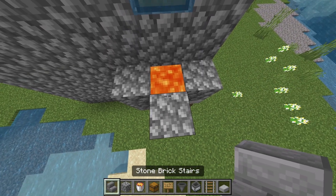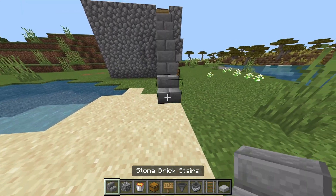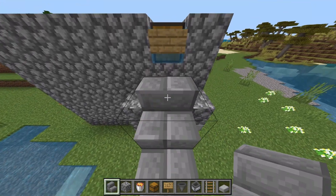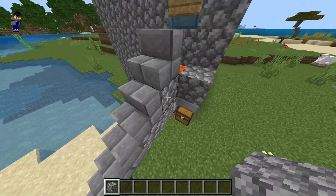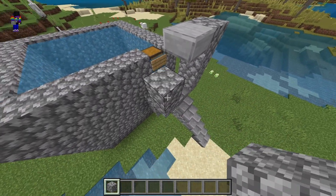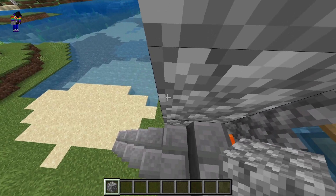Next, build a staircase over here so that it's easier to access your farm. Then go over here and place three blocks here and another three blocks here — this way it'll prevent you from accidentally falling down.